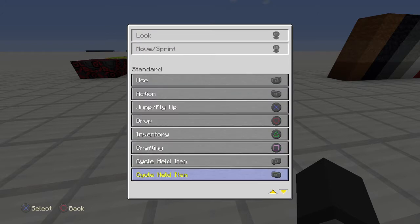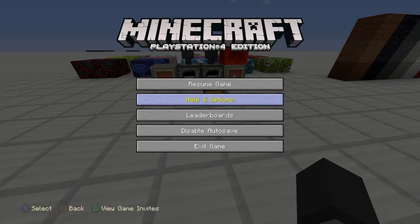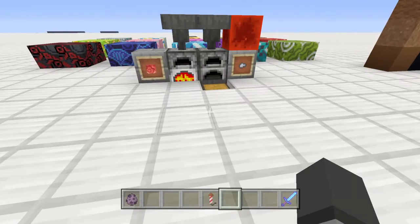So if you go all the way down past your standard, they have a sprint button and a pick block button now. I put mine to the right D-pad. I don't have a sprint one because there's no point in having it. They have a lot more of them. It's really cool.